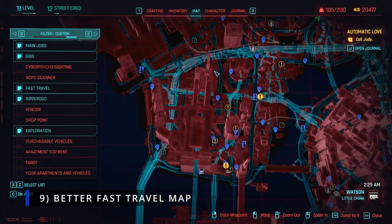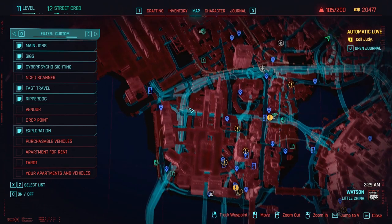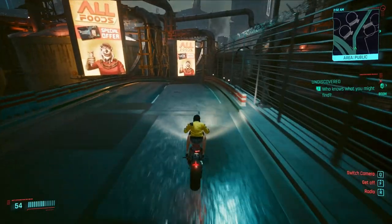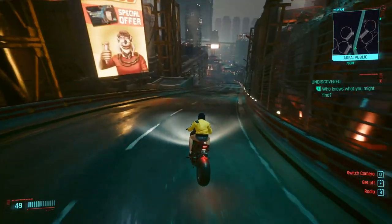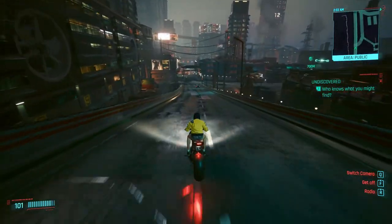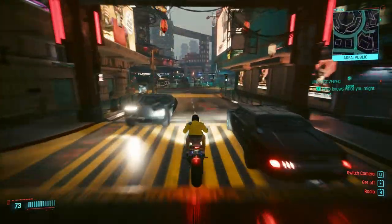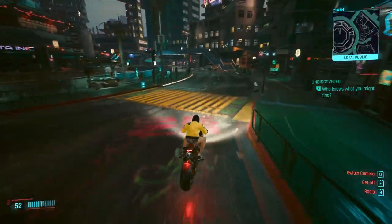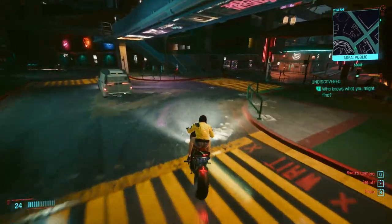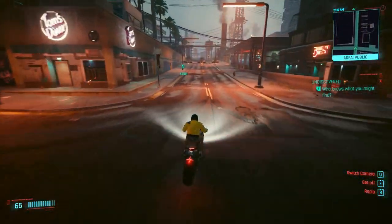Number 9: Better Fast Travel Map. One of the most annoying things about Cyberpunk's fast travel system is how minimalistic the map is at the fast travel terminals. If you forget to toggle a waypoint marker for an optional objective like a Ripper Doc or Merchant, you won't be able to see it on the fast travel map. This mod updates the fast travel map to enable the same filtering and waypoint systems from the regular map, making it much easier to plot your route and select the correct fast travel location. Big ups to the mod authors on this one.